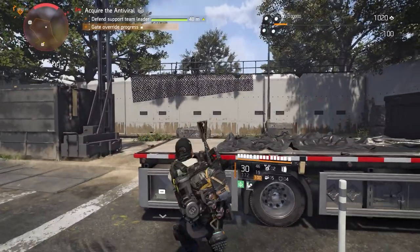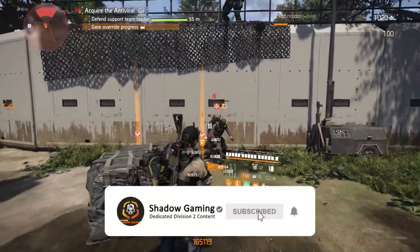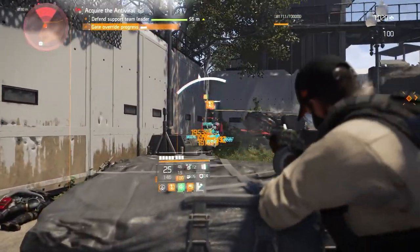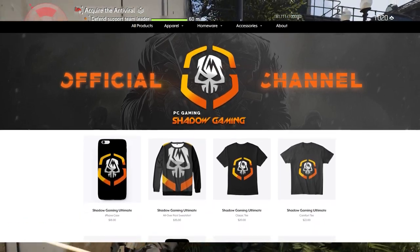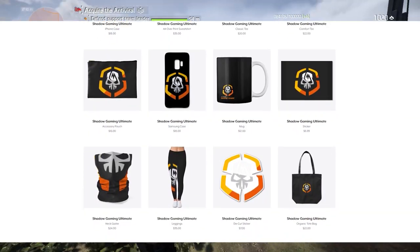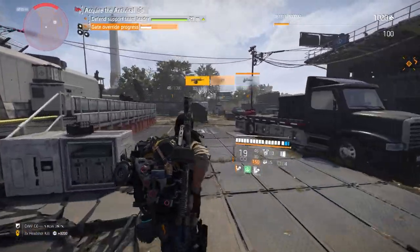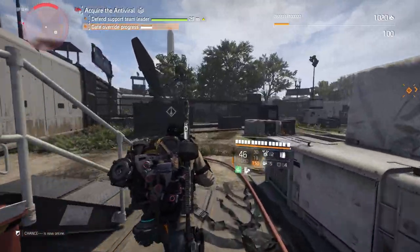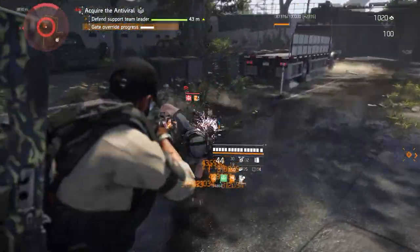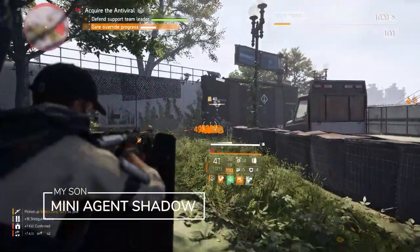That's the targeted loot for today. Thank you for watching — be sure to subscribe and like if you enjoyed the content. If you'd like to become a member for support and exclusive perks, click the join button below, or grab some Shadow Gaming merchandise. I've added a bunch of new stuff and lowered prices across the board. You can also support me on Patreon and Subscribe Star, but really, if you're still watching to the end, that's the best way to support me. Whitelist me on your ad blocker — take care agents, stay tuned for more daily Division 2 content. This is Agent Shadow signing off.